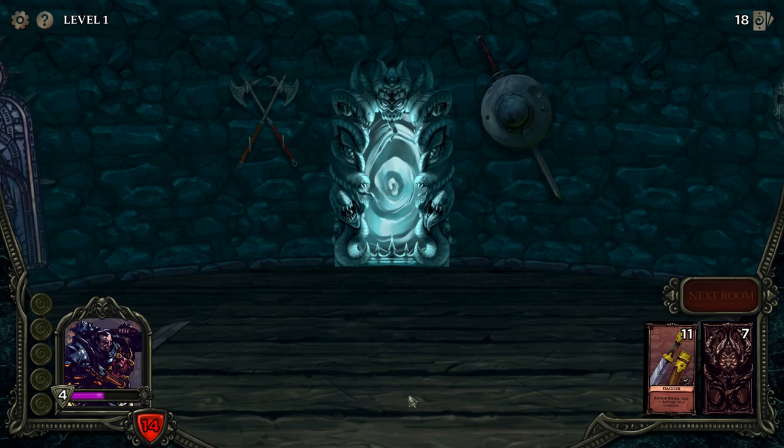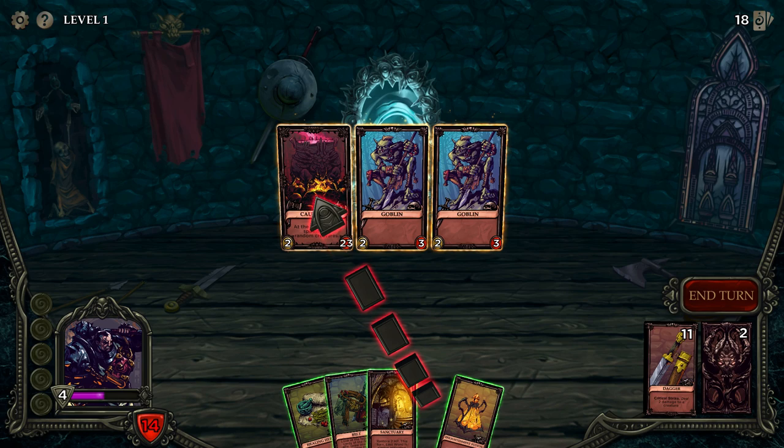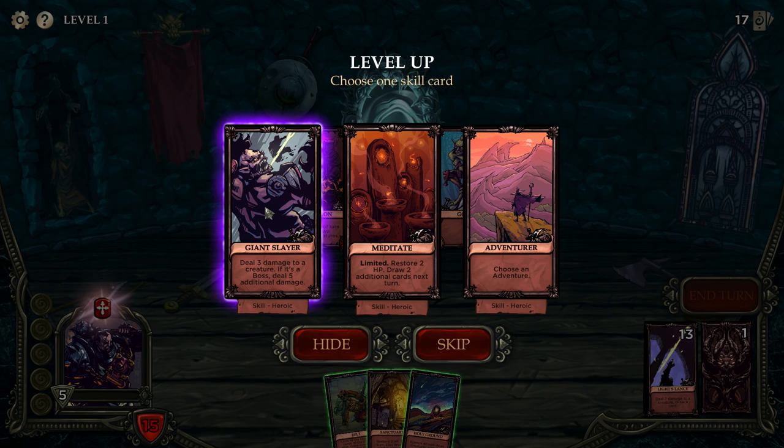Are we going to fight the boss now? I think we might be. So this is the first boss — at the start of your turn, he spawns two random creatures. He's got 23 health. Let's draw first. Silence all non-boss creatures with three or less attack — they don't need silencing. Deal three damage to a creature; if it's a boss, deal five additional damage. Choose an adventure.